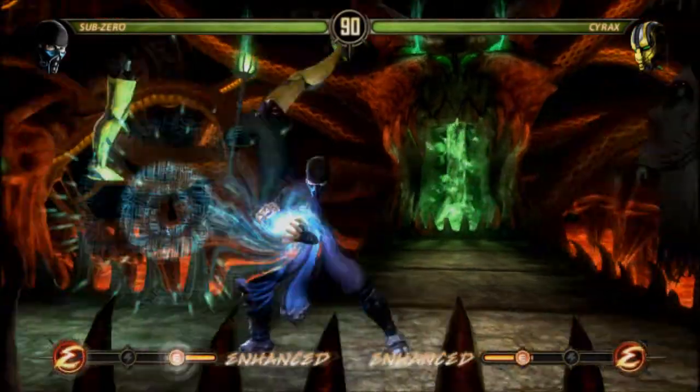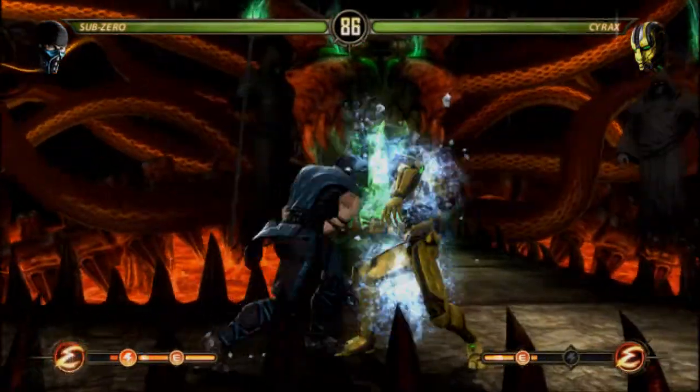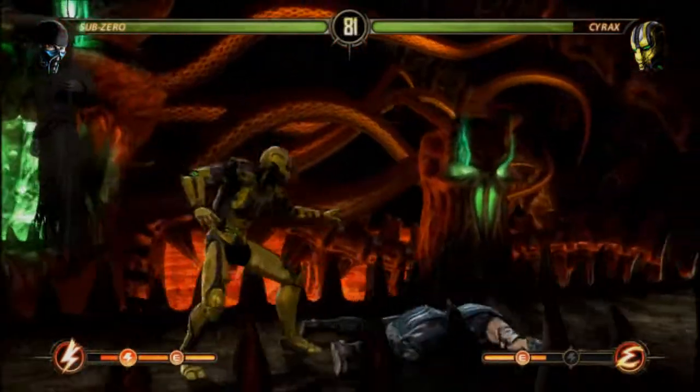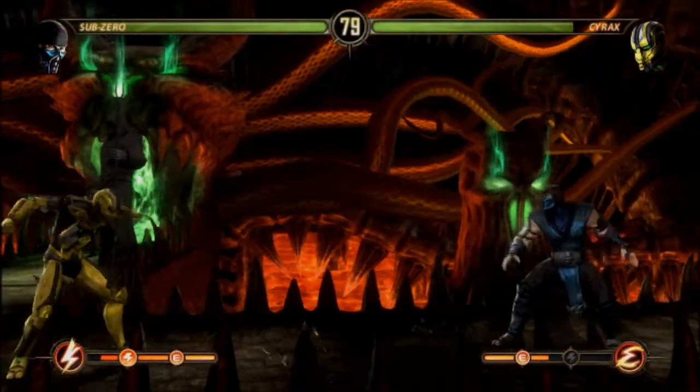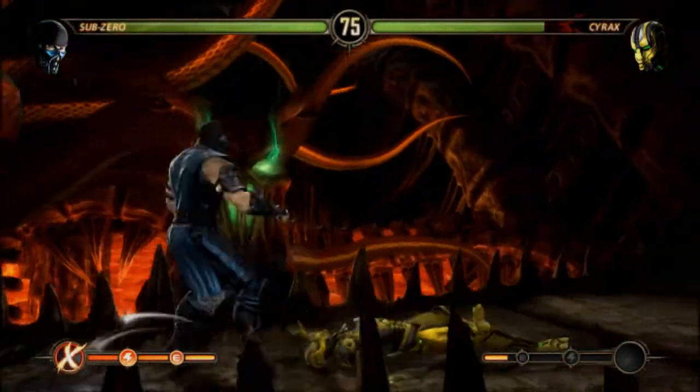Everybody knows about Sub-Zero's Ice Ball — right there. He also has his trademark slide. It hits low, very punishable, so it's a very risky move. The computer always blocks it, but I finally got it done with the slide.